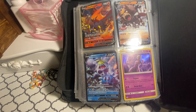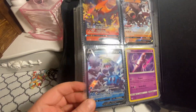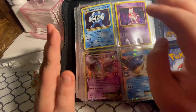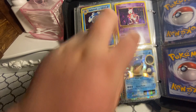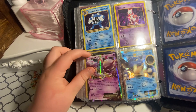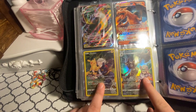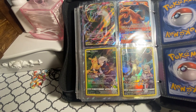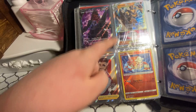We're just going to pass through the common ones quickly since those aren't really important. There's a V Max which is pretty good. These are all 2015-2016 cards — these three are Evolutions from the XY era. This is pretty good. Oh yeah, two Trainer Gallery cards. I actually have these two. There's a Charizard GX, a Bullet Punch V Max — that's good.